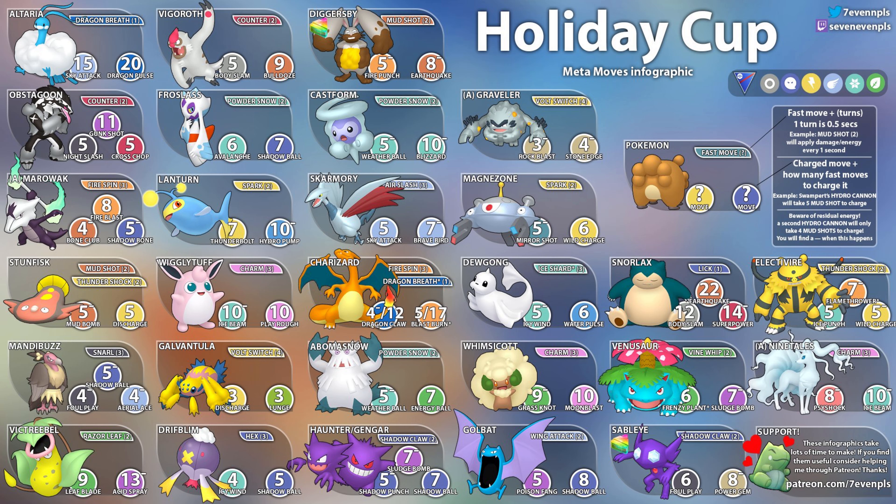Next up we have Snowy Castform with Powder Snow — five Powder Snows to get to Weather Ball, super fast. We've seen Weather Ball do really well in other Castform forms. And ten to get to Blizzard. I'm probably leaning towards Froslass, but Castform is a good ice type option as well.